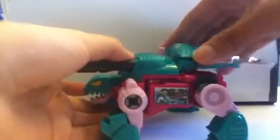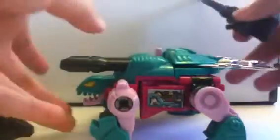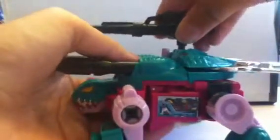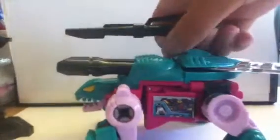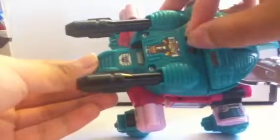You want to take the chest piece, slide these back and they peg right behind there. There's a hole on his chest where you can peg the gun. I'm not sure where to peg the sword, so you just leave that aside. If you slide these, the cannons come out — how awesome is that!